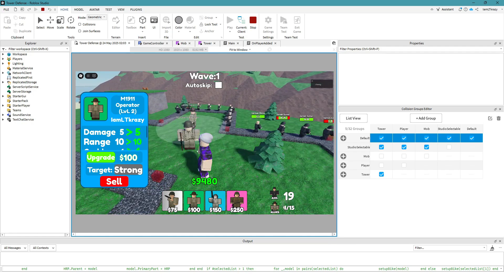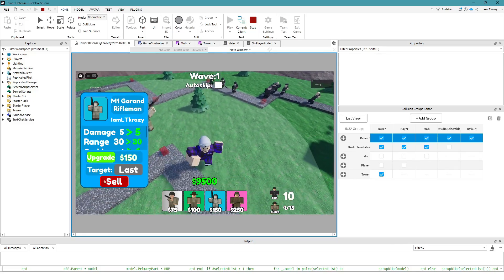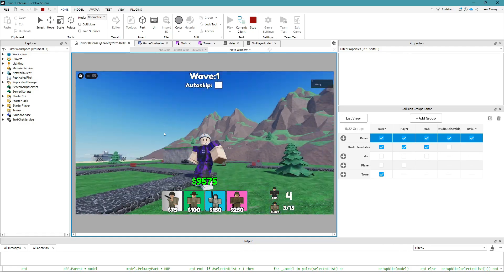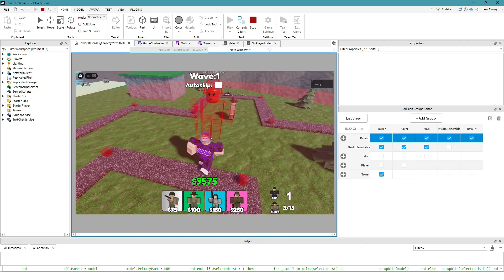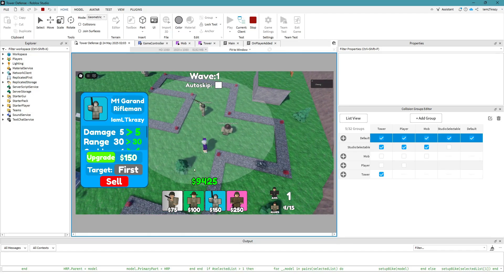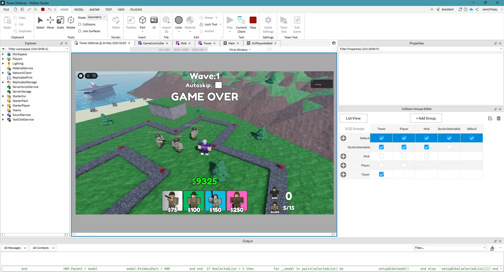Everything is working as intended. The whole point of this episode was getting the targeting system working — we got that done. You can set it to 'last' and the tower targets the furthest-back enemy. We also fixed the sell button from last episode and the placement limit. One more thing: we also fixed the range indicator so it no longer blocks tower placement — it's a blacklisted part that the placement system sees right through.